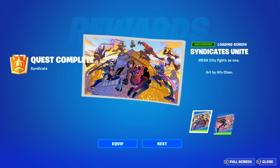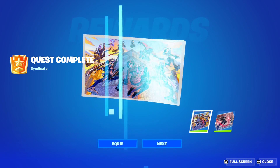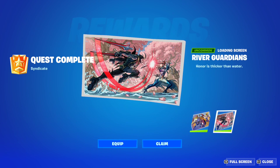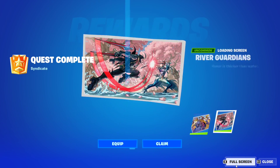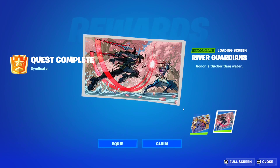Hello everybody and welcome to the channel. In this video I'm going to show you how to unlock the Syndicates Unite loading screen and the River Guardian loading screen, which are free rewards you get by completing the final syndicate quests. I'm going to include every single syndicate quest you need to complete. Once you complete all of them, you will get these two free loading screens which look absolutely insane.